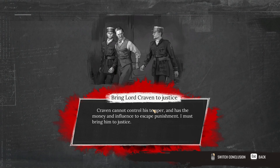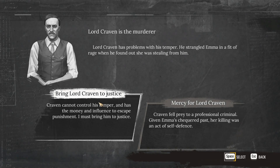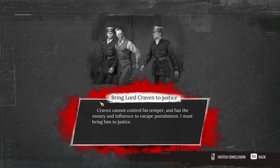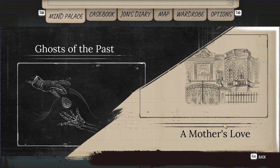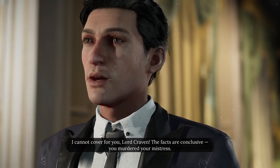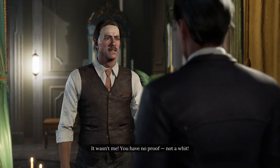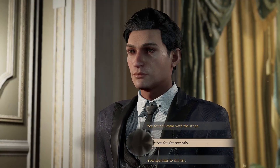I speak to the medium about his moth pin — it's a reminder of a time when he was truly happy. What a coincidence: Lady Craven had a ring with the same design. A coincidence indeed — I suspect it is a common theme in jewelry. In Mind Palace: Lord Craven was furious when he discovered Emma had stolen from him. A witness at the bar says Lord Craven spent only a short time there — he had enough time to kill Emma.